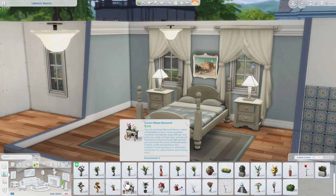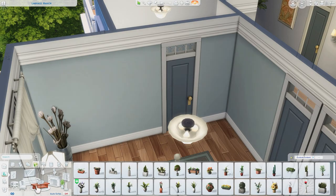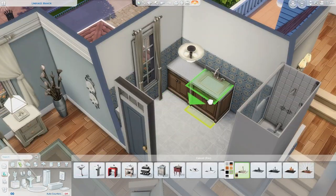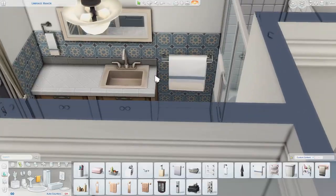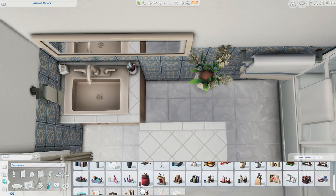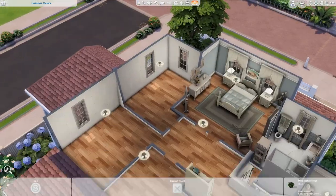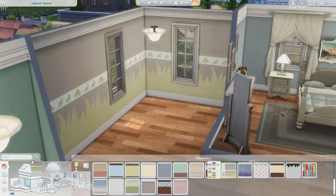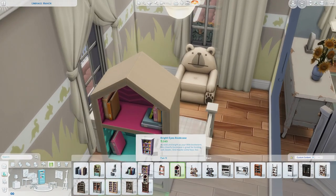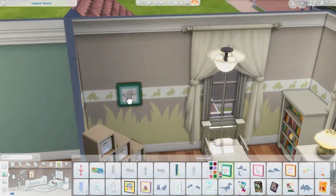Over here is the parents' bedroom — I really like the bed and the blue and white color scheme. The doors I'm using came from the same update as the tile. I don't usually use them in this blue swatch, typically I use the white, but I'm happy I did here. This is the parents' ensuite bathroom, pretty simply decorated but nice. I also added a couple of toddler potties because toddlers need somewhere to go.